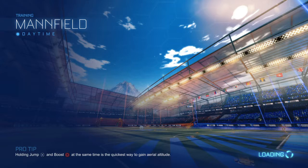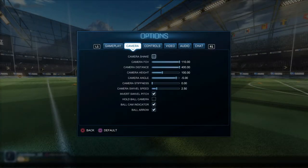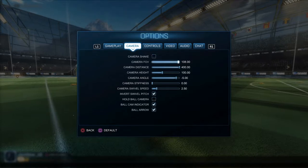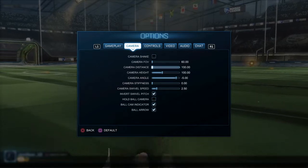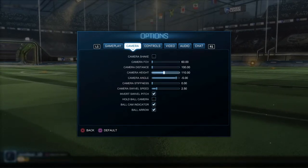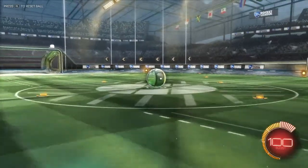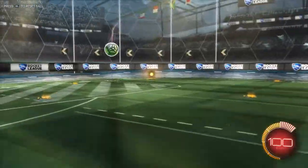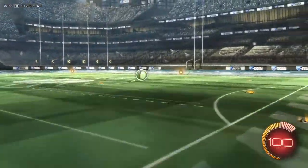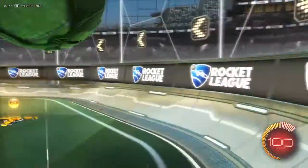If you want to play first person, go into Options like you normally would. Pull field of view all the way in to 60, set distance to 100, and camera height to 200. Then you'll have this view and it's going to feel like you're playing Rocket League in first person.